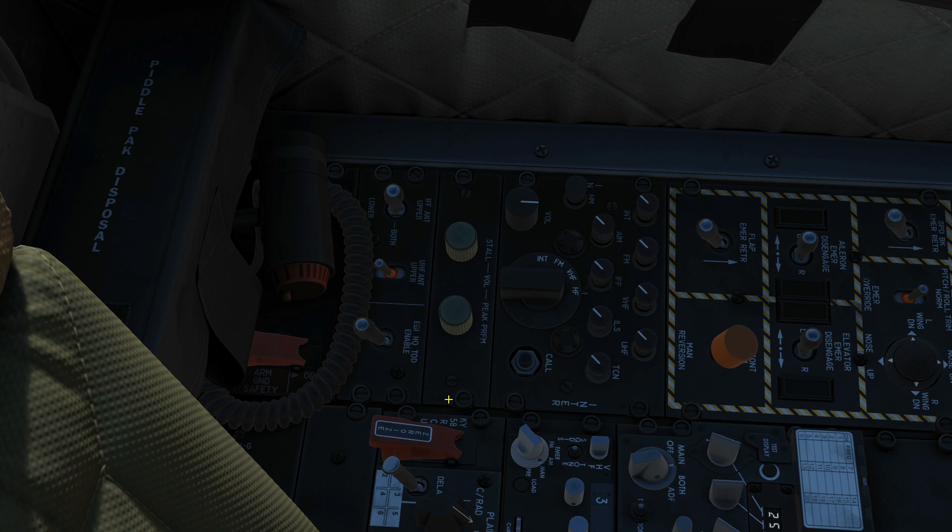Next is the Intercom panel. First we have a master volume — clockwise to turn up, currently at max. Next, we have the master mode selector. We've got on this aircraft an intercom, so that's going to allow us to talk to our ground crew; an FM radio to talk to tanks and JTACs on the ground; VHF for general purpose communications; and we've got high frequency here — pretty sure it actually means UHF — for general purpose and flight comms. You can only use one radio at a time, so turning the dial you can choose which one you're going to use.